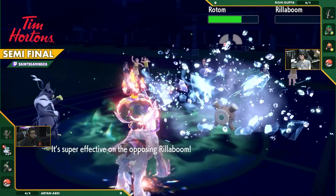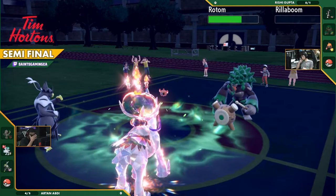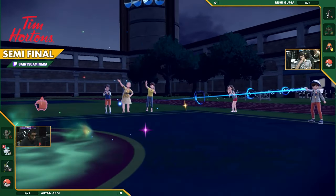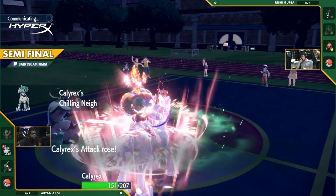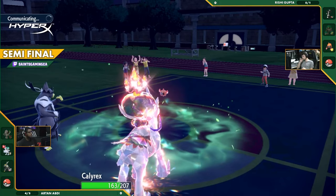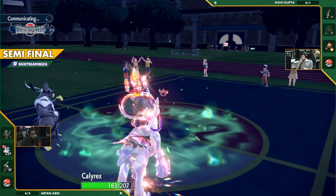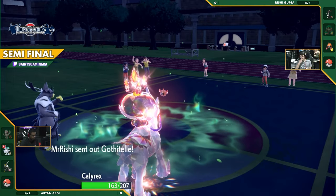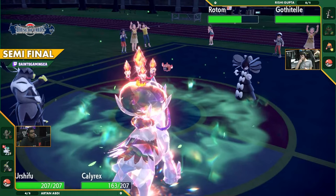It's not running Assault Vest — it just survived that, incredible. It's running Miracle Seed to boost those Grass-type attacks. But Rillaboom goes down, and the Calyrex gets the plus-one Attack stat now. With some healing from the Grassy Terrain and a Protect, it can get back almost up to full and pretend Rillaboom didn't do anything. Now Rishi's bringing this Rotom again, and I don't know if I'd love that choice, especially when Calyrex is always going to Tera Fire.